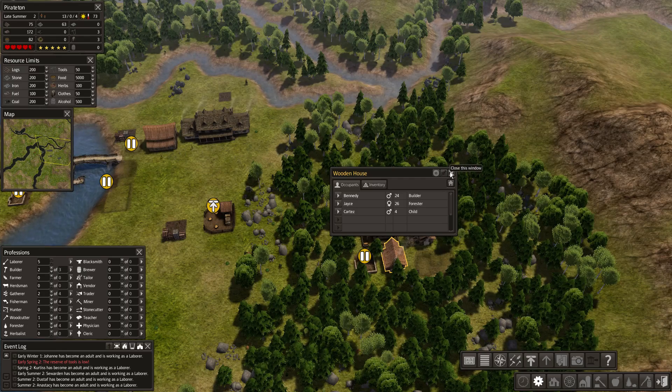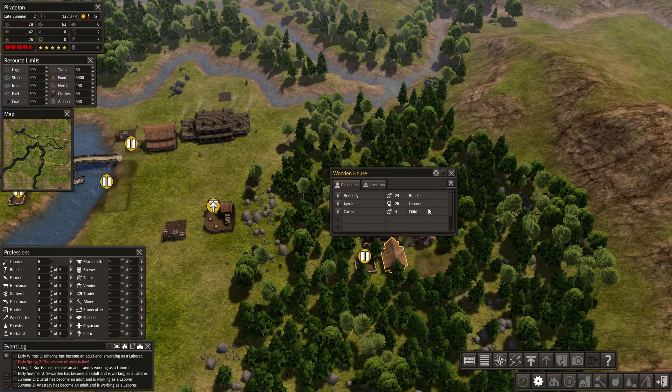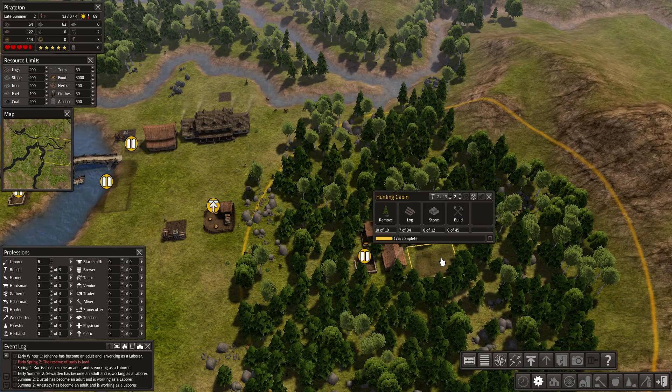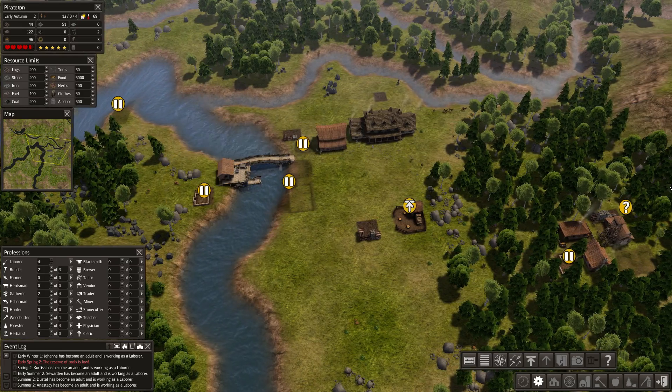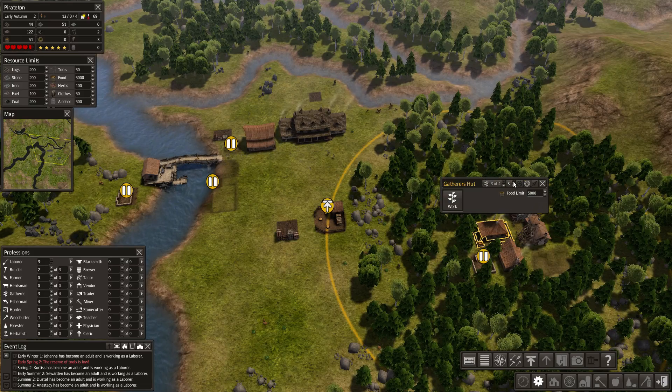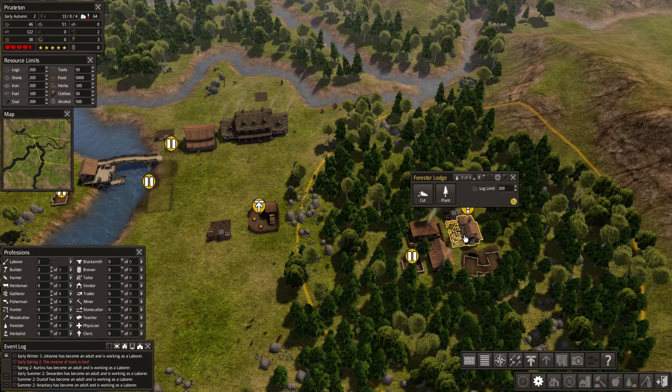We've already got the forester moved in. I was actually hoping to have a couple gatherers instead. I wonder if I turn off the forester what will happen — builder and a laborer, I want you to be gatherers. They grab the leftover food and they'll probably get some more too, along with some firewood. We've got six laborers, so let's get more people fishing, more people gathering. I'm really worried about food.